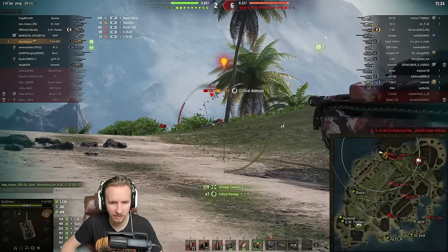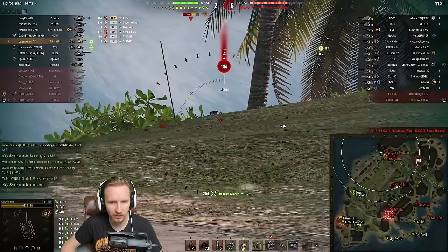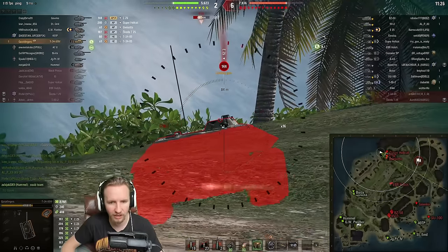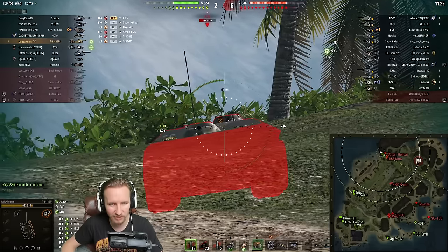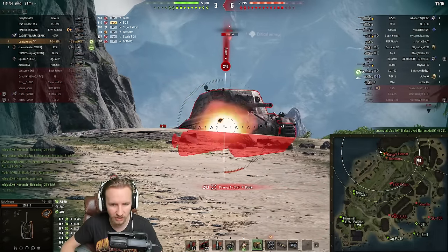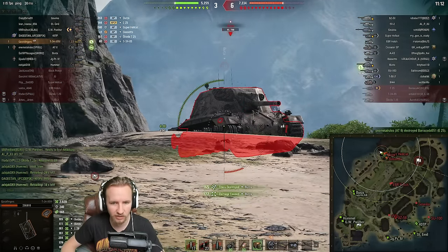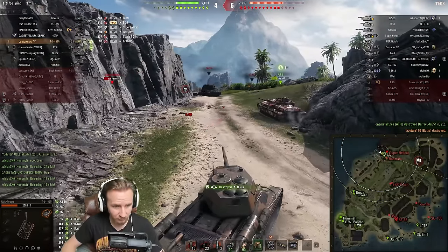Is that an E25? It is. Hopefully he's got a weak point on top — maybe he'll struggle getting out. I'm trying to pressure him as much as I can. There we go — this is DPM, this is a fabulous gun. This is seven degrees of gun depression, and that is a very powerful tier 7 tank destroyer that is now out of this game. So I'm going to lock that Berzer down — he used his repair kit earlier. Unfortunately I lose a lot of hit points for that, but at least they're out of the game.